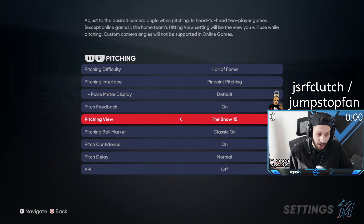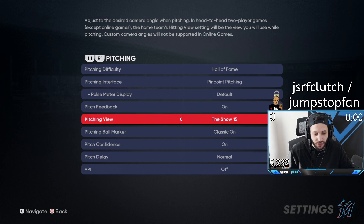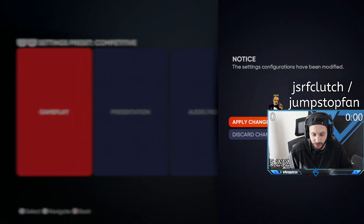You also have pitch feedback — I keep that on. You have pitching view, which is all preference. There are at least 25 different views. My personal favorite is the Show 15, which I've used for a long time — you're nice and close to the view and can see exactly where you're placing the baseball and what the break is. For pitching ball marker, I keep classic on. For pitching confidence, I keep that on. Pitch delay normal, and API I keep off.